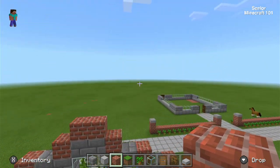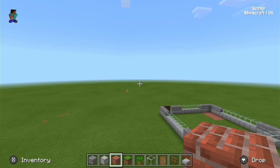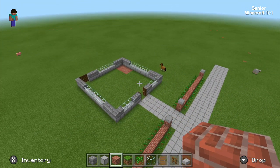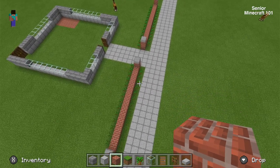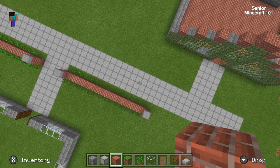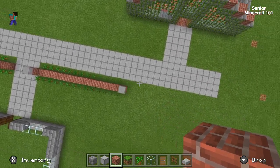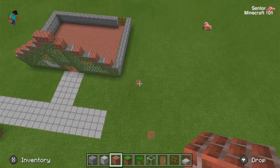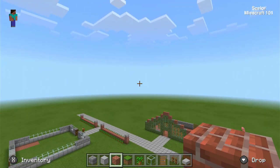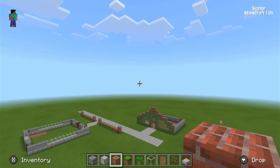If we go up in the air and look down, this is the roadway leading to various houses as well.